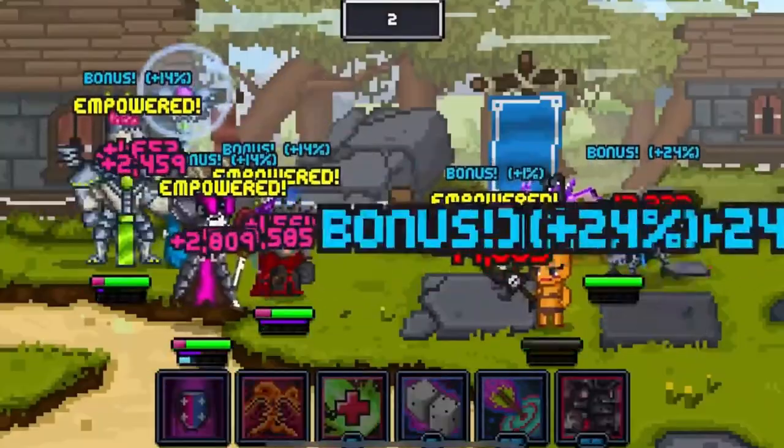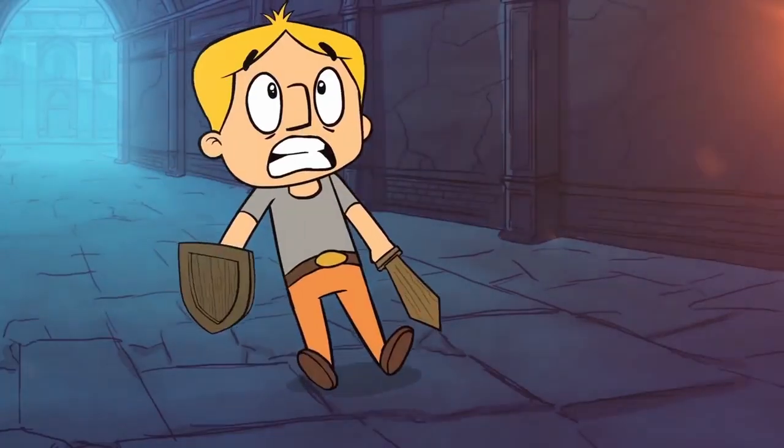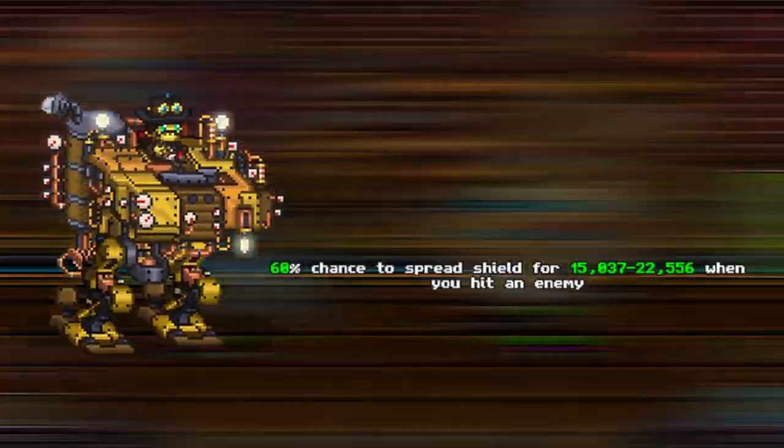Maybe you want to fight endless waves of enemies in Invasion to see how you fare against other players on the leaderboard. If you're feeling adventurous, maybe embark on an Expedition to find materials to make special familiars with extra built-in bonuses.